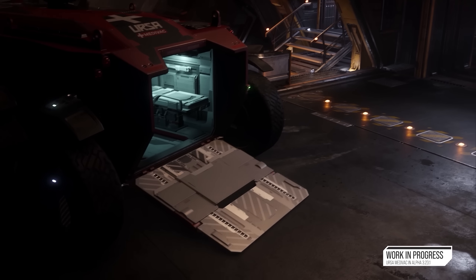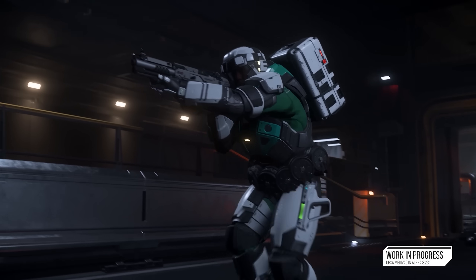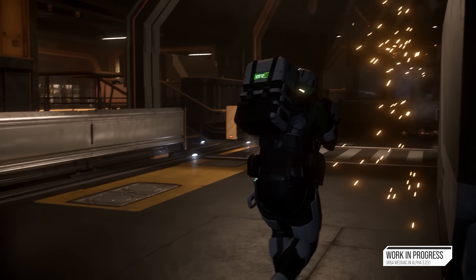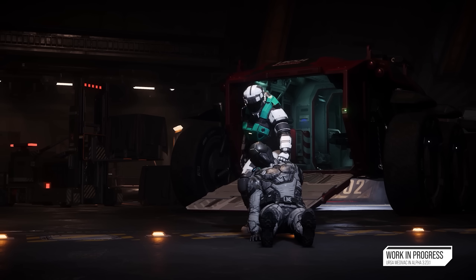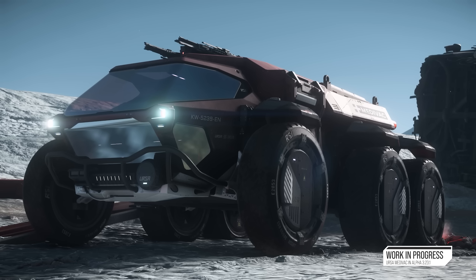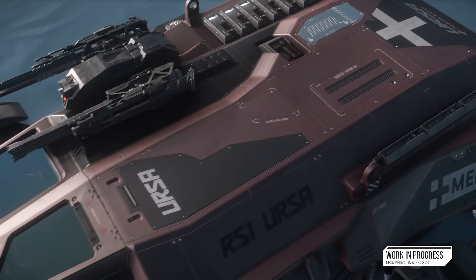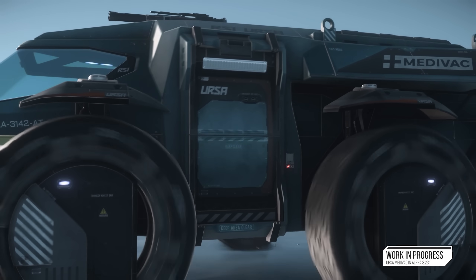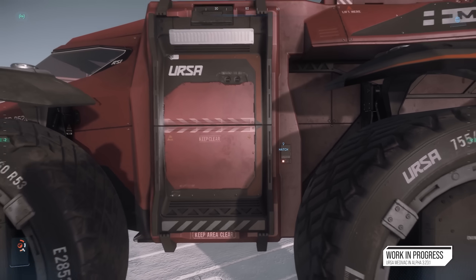Other updates in this patch include the Retaliator being brought to gold standard with its cargo module included — cargo modularity and the ability to move modules around is coming soon. The Argo MPUV-1T tractor variant is also in for Fleet Week. Additionally, there is a functional RSI Polaris flying around in the UEE fleet, though it is external only with no interior ready for players — we'll see it at the expo and flying as part of the UEE fleet.